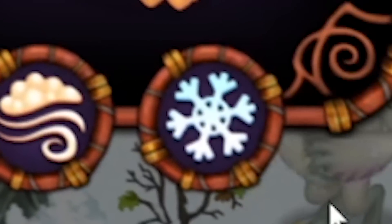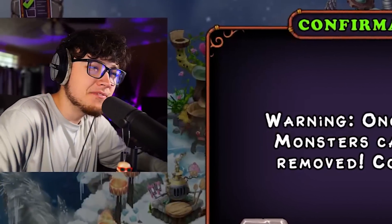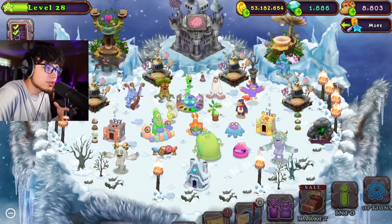Now we have Pango — Air and Snow. So we have Tweedle and then Mammoth. Breed. And guys, we are just rolling through this right now. I wonder if I'm actually saving diamonds — like is it actually faster to do this or should I just pay 400 off the bat? I'm not sure.